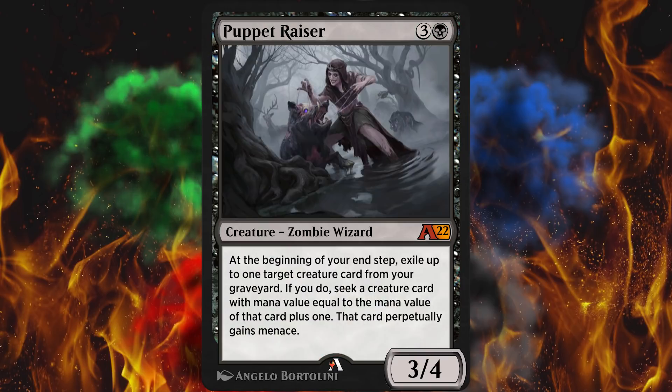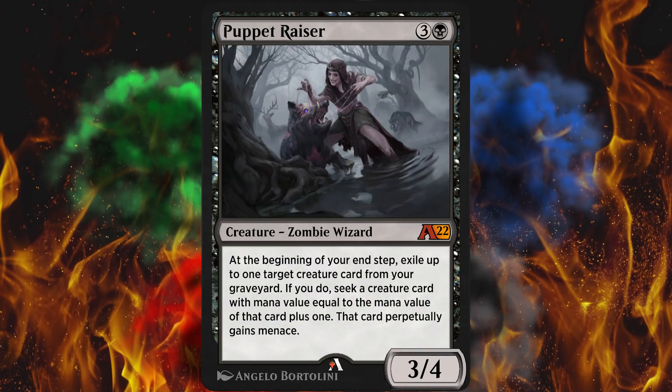I would have kept it at green and maybe made it cost 2, but that might be flirting with a whole Hydroid Krasis situation. Next up, Puppet Razor. It is now a 3/4 instead of a 3/3, so the toughness went up by 1. For 4 mana, it probably should be. That's a pure Alchemy card and it's a mythic. When you downgrade a card with no compensation people notice, but luckily this is an upgrade.